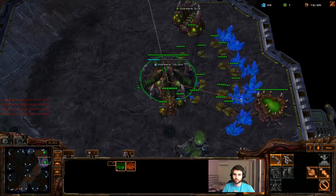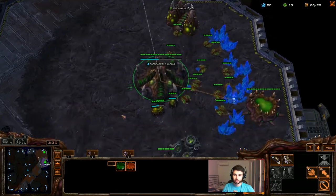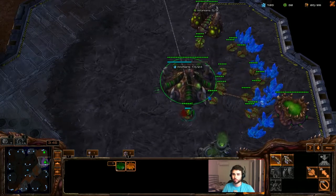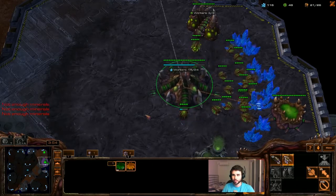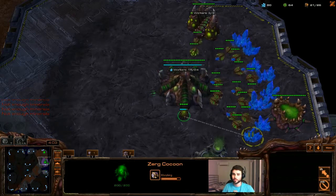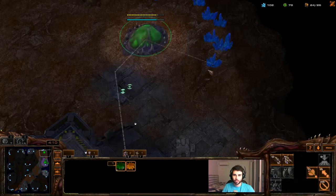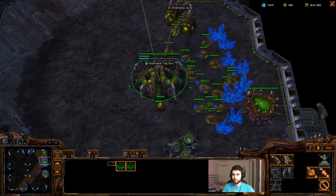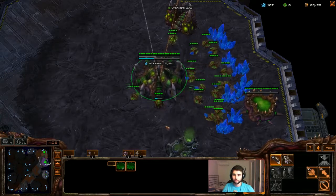Then we're gonna drone straight up to 21 supply. We're not worrying about scouting or anything — I'm joking, scouting is good, but you don't need to worry about it at this level. We just want to focus on our own mechanics — the fundamentals. At 21 supply, gonna go ahead and get another queen, then drone straight up to 28 supply. This is the last drone we need on this base, then rally everything to the natural for good saturation. Remember, 16 drones on one base is optimal saturation. Once you've got 100 gas, get ling speed.